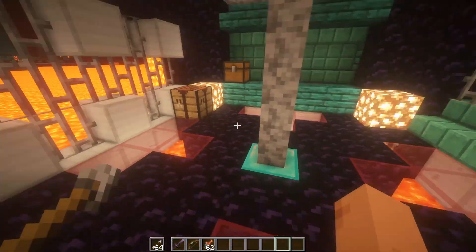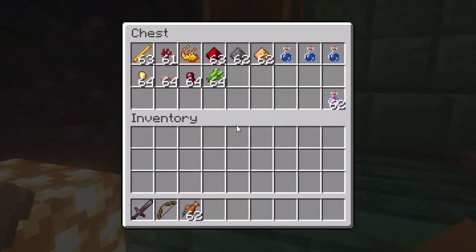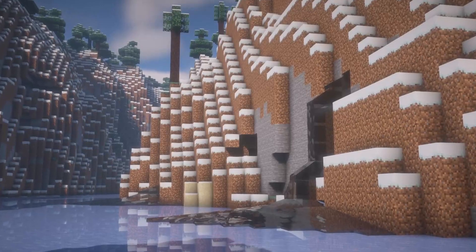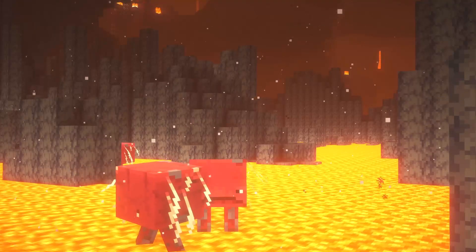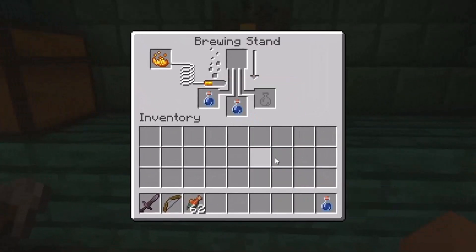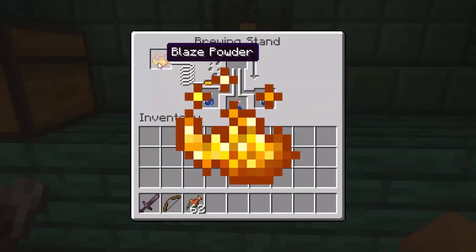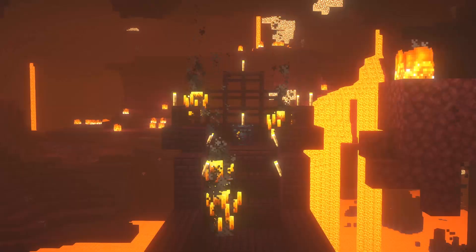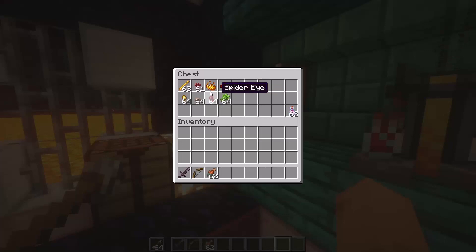Inside this chest we have everything we'll need to create this potion. I grabbed some water bottles from the overworld because there is no water in the Nether — only lava can be found here. I'll throw the water bottles right inside the brewing stand. You will need some blaze powder, which can be acquired by putting blaze rods into the crafting menu. You can get blaze rods by killing blazes in the Nether fortress.